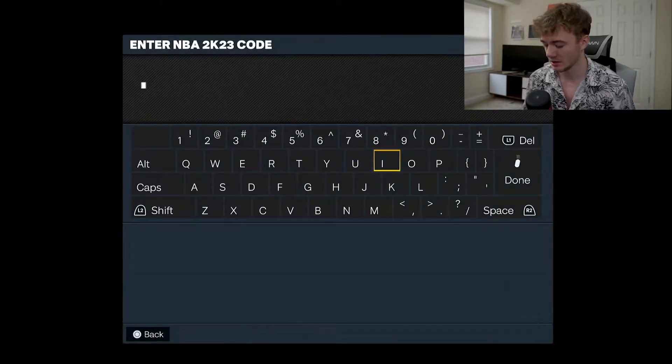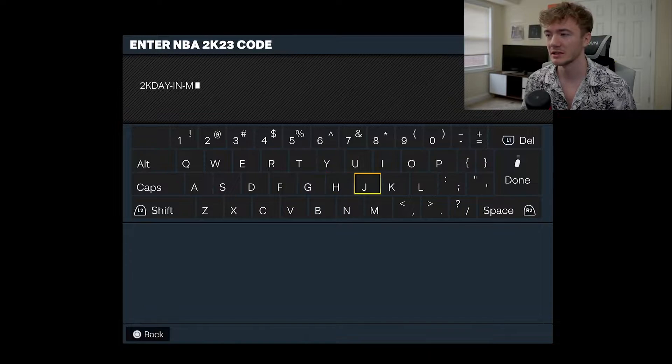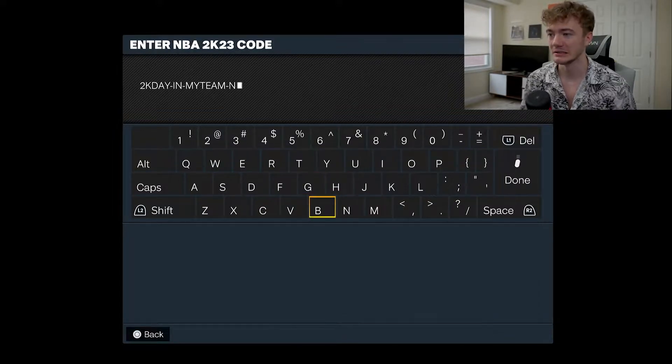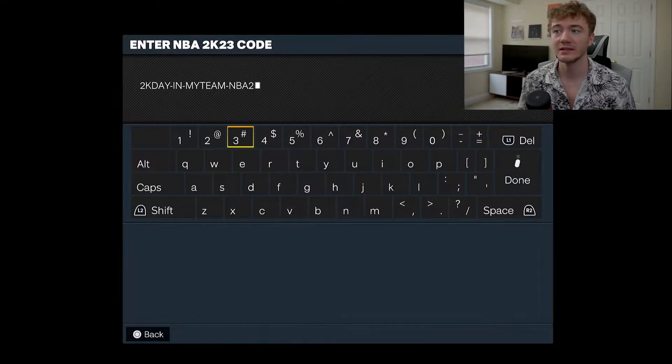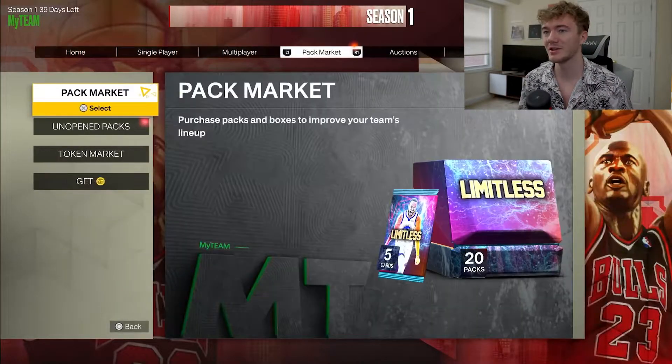The first locker code expires on the 12th of September, so if you're watching that day you should still be able to put it in. If you're watching after the 13th or 14th, my apologies, it won't work because it's a limited-time thing. It's 2K Day — and 2K Day only lasts for the weekend — so the code is: 2KDAY-IN-MYTEAM-NBA2K23. We'll type that in right now.